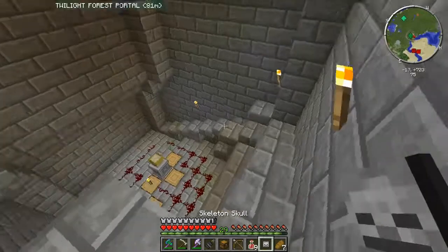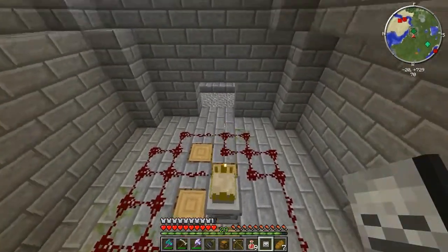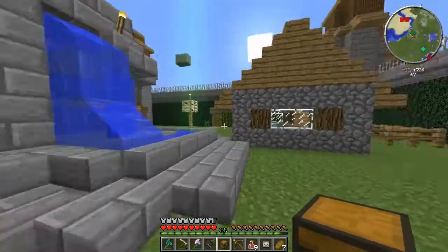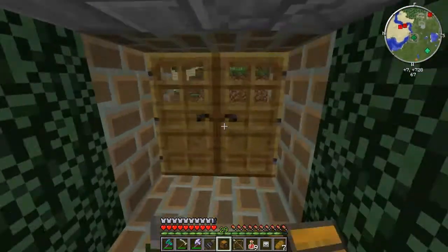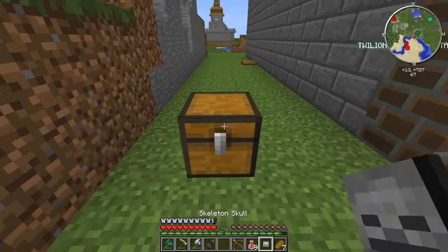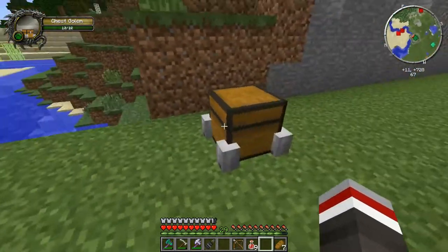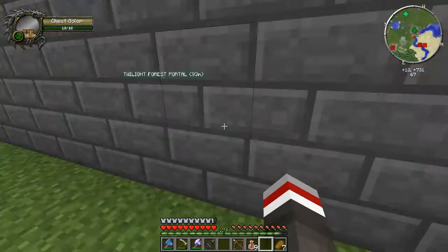As you see, I had a skeleton skull. Which mod is it? One of those mods. Let's go drop them because we can make — go out here. Vines taking over the doors. I had to make some little doors out here. So we can make this guy — this guy, boom, chest golem. Look at him.